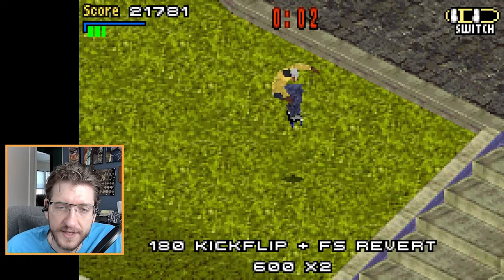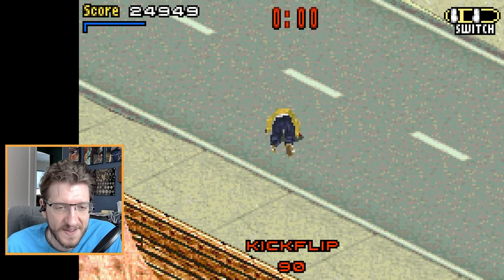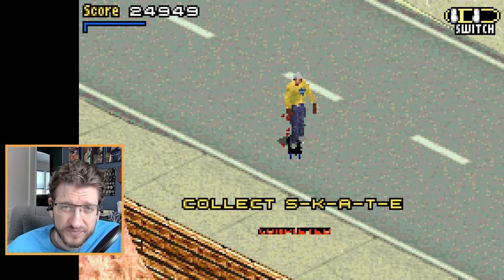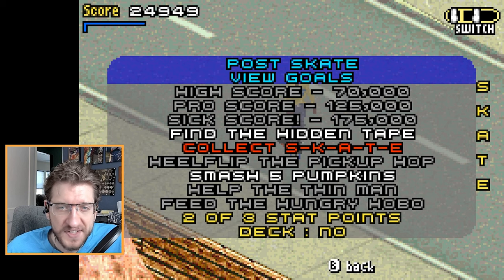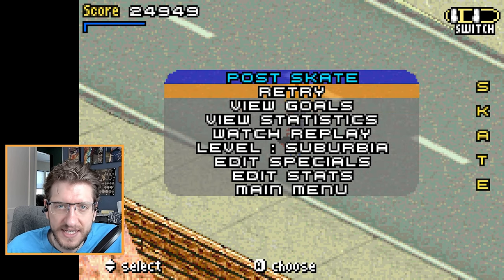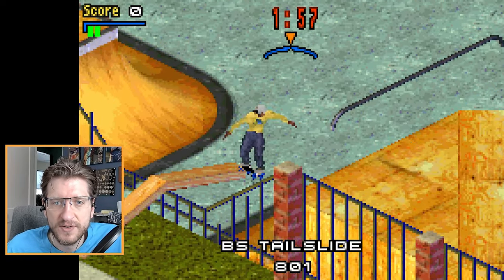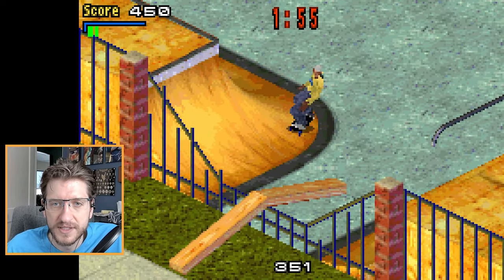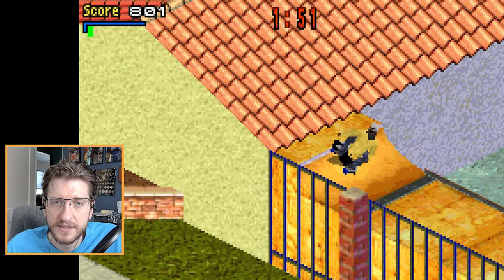Let's do a revert there. He did it — it said I did it, it just didn't animate it. So we got pumpkins that I can work on. Oh yeah, the hidden tape. I know where that stat point is but I don't know how to get it. Maybe I just do that first, maybe I'll hurry up, try to grab that, and then I'll restart and go for pumpkins. How's that for a plan?